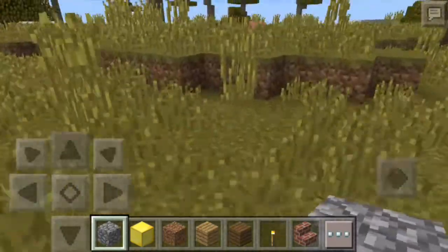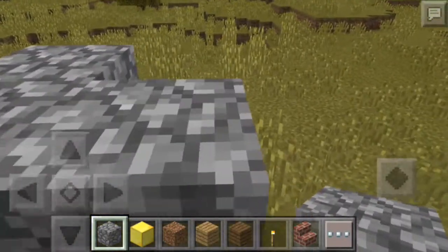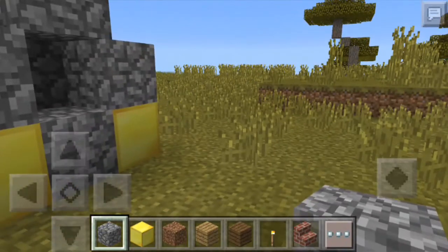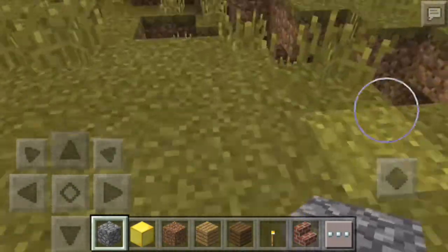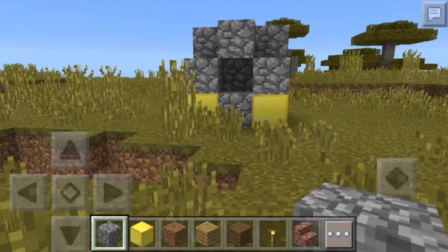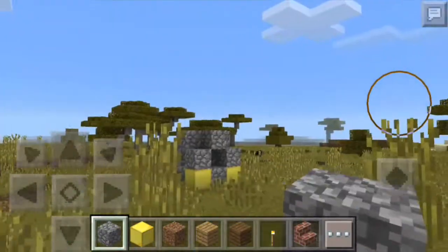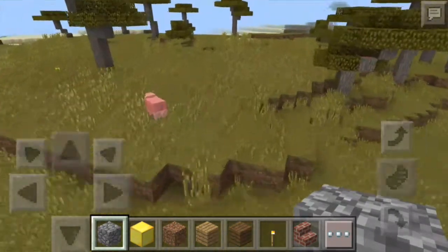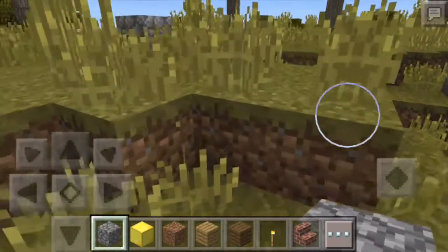In 0.15 the Nether Reactor was included as a feature added into that update. When the 0.12 update came out, they got the Nether Portal set up and removed the Nether Reactor from the game. You can still get it through a mod. It was a cool feature back then because it dropped loads of stuff — gold ingots — with big mobs coming after you.